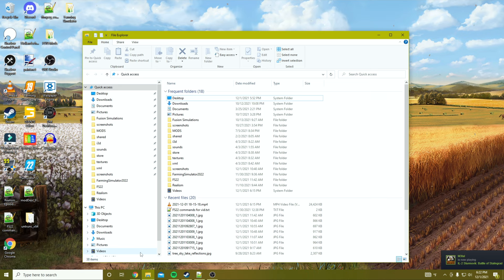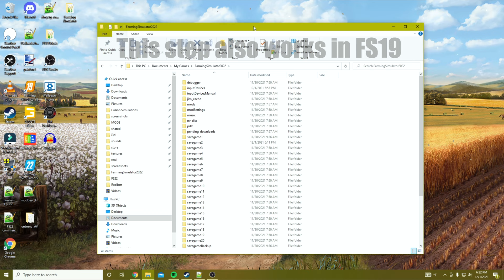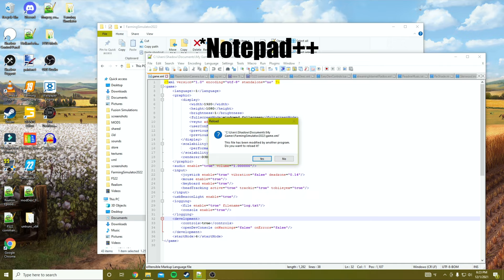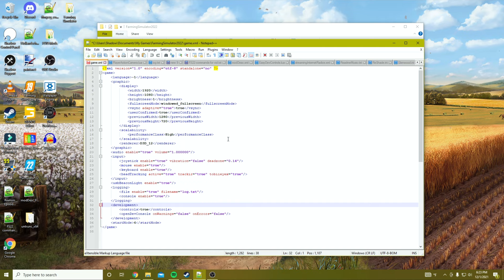It is disabled by default, so open up your file explorer and go to Documents > My Games > Farming Simulator 22. Scroll down and look for game.xml. If you don't have extensions shown, just look for 'game' and open it up. I'm using a program called Notepad++ — I highly recommend it if you don't already have it, because it displays XML files way cleaner than standard Notepad.